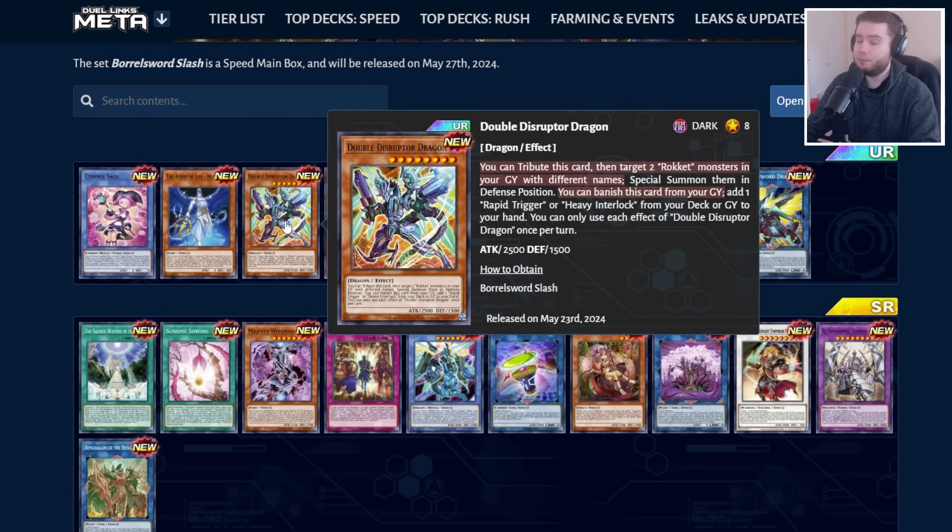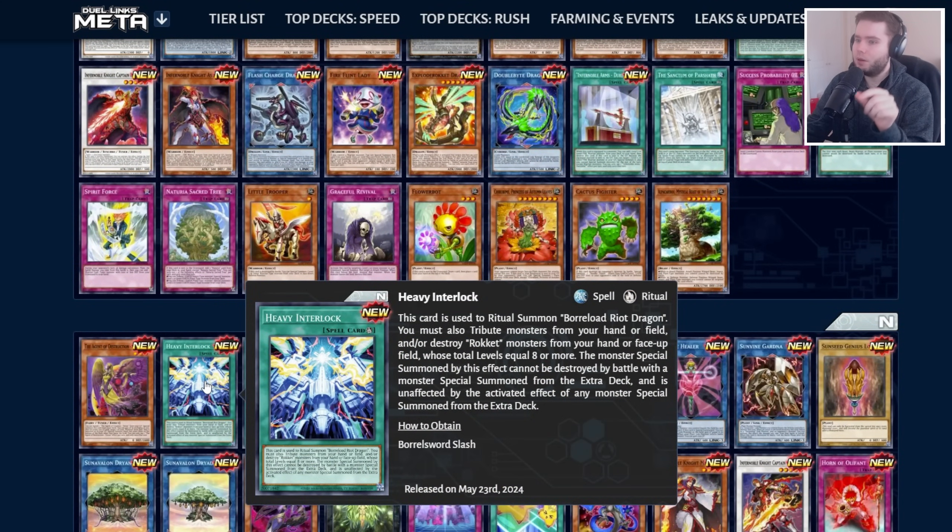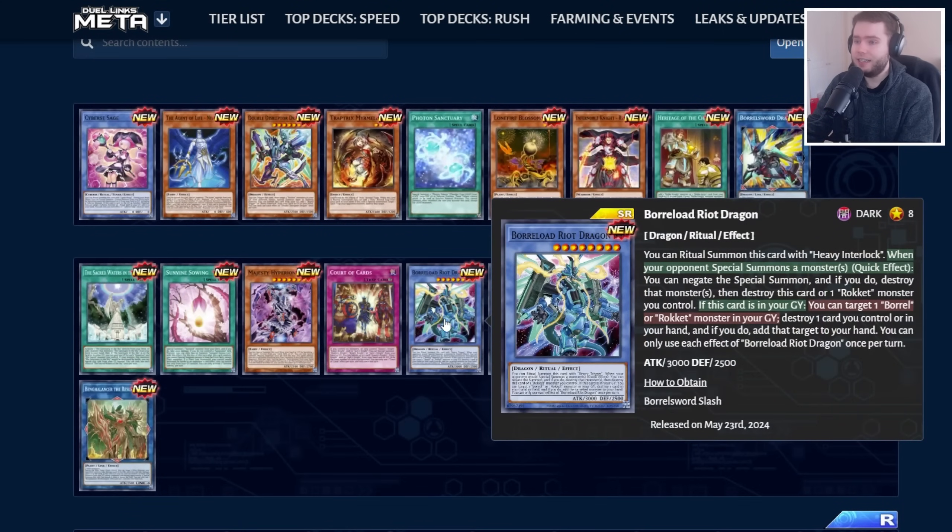Then we've got the Rocket stuff. Revolver has a brand new skill that searches this card out, lets you summon it for free, and when you do, you bring your Rockets in the graveyard with different names. So immediately you can make a Level 8 Synchro, potentially a Rank Xyz if we had multiple high-level Rockets with different names — but we don't. This also searches your fusion spell or your new ritual spell, which makes the summoned monster unaffected by monsters from the extra deck. Riot Dragon is a genuinely fun boss monster that destroys a monster when attacked, then pops a card or a Rocket you control, keeping the Rocket strategy alive with end phase recursion. The downside is there's no Boot Sector Launch with the skill, so we'll have to see if this new variant is worth playing over the old one.